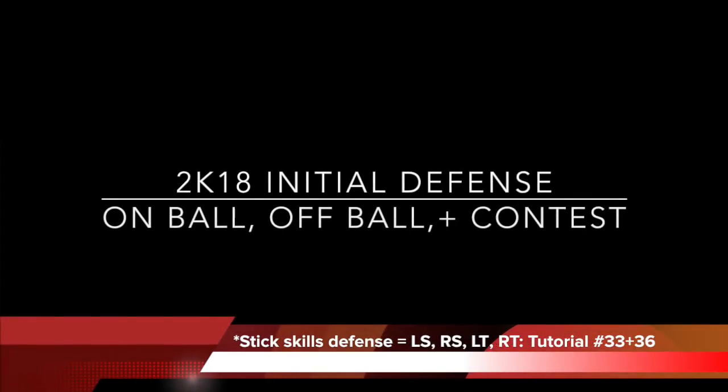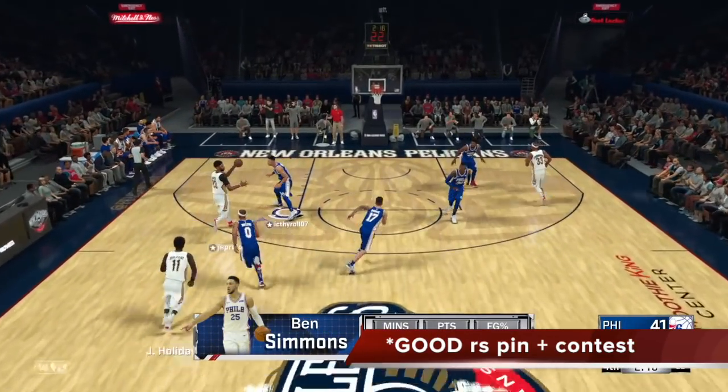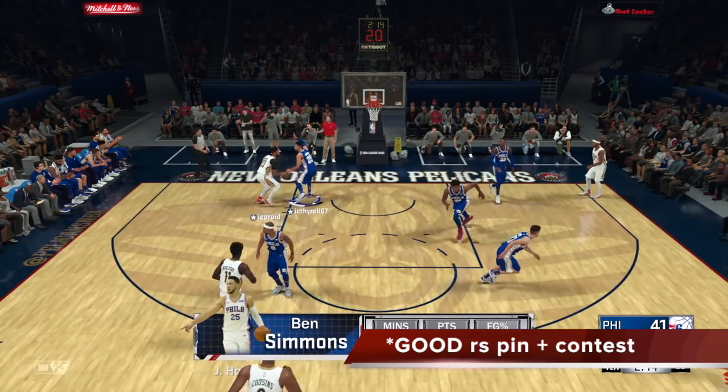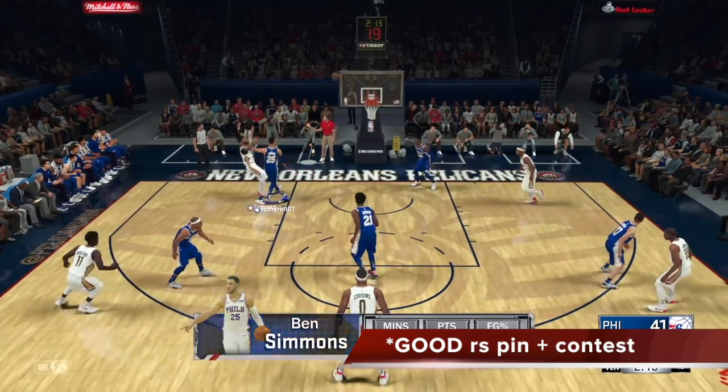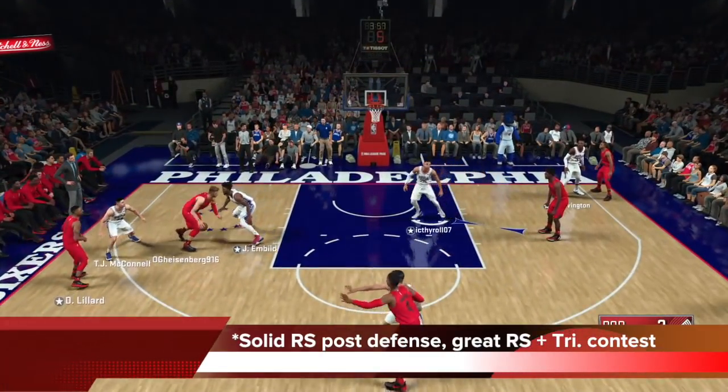2K18 initial defense is about user controlling on-ball, off-ball and contest, and you're going to be doing this with the left stick, right stick, left trigger or right trigger — L2 or R2. If you want to review these concepts, make sure you go watch tutorial number 33 and number 36 from the all tutorial playlist. You can see these clips where help defense rarely triggers because of good stick skills defense — a good right stick pin into a good user contest, pin them off baseline, and that's a shutdown.